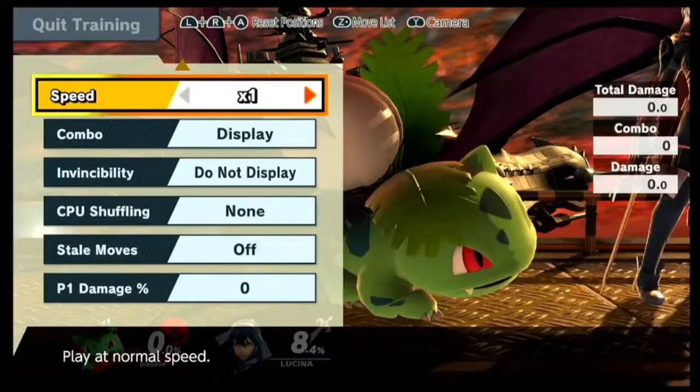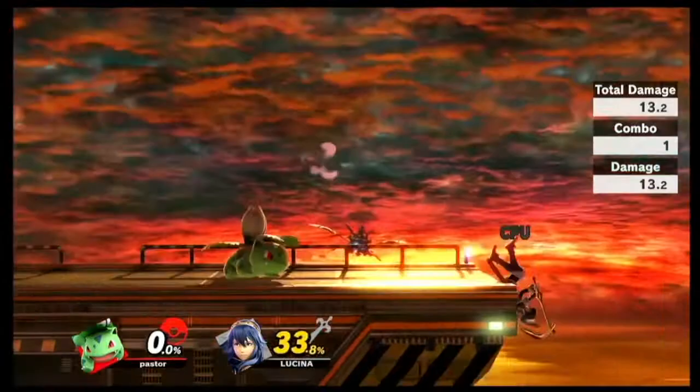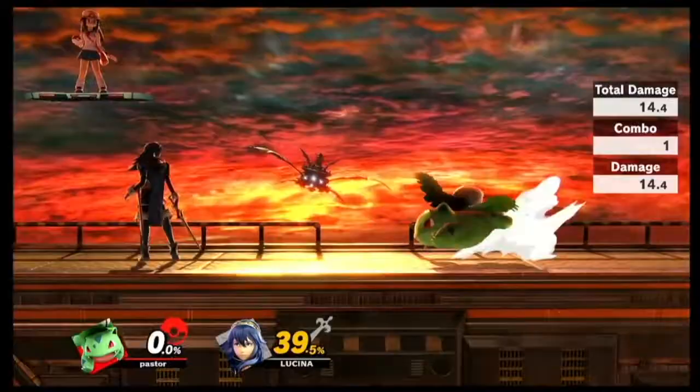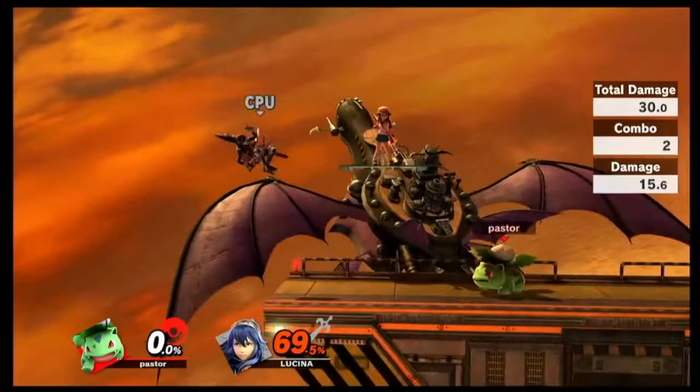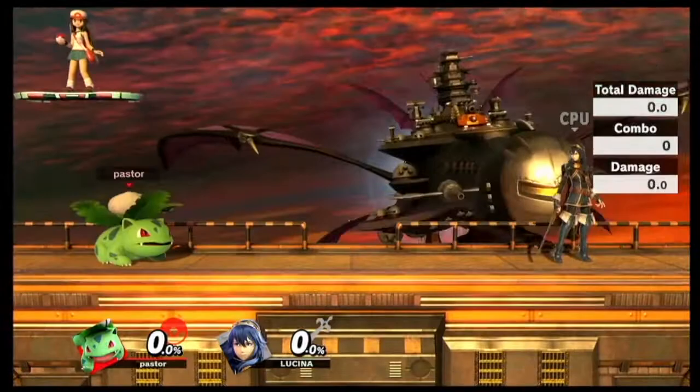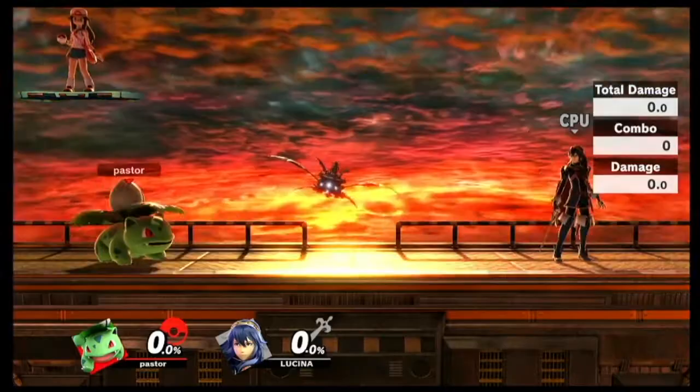Aside from the damage, forward air basically can combo into your up B the same way that your down throw can. So forward air into up B - true combo. Down throw into up B - basically a true combo. Everything you do from down throw, if you literally have no clue how to use forward air, now you do.